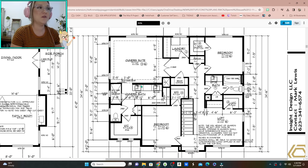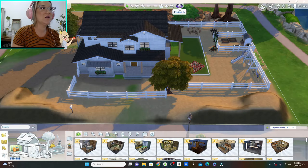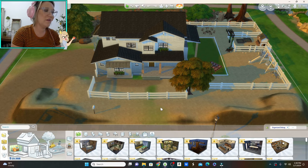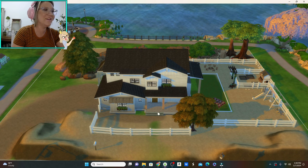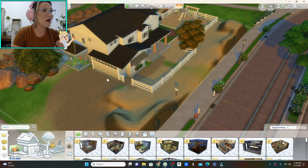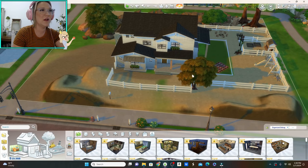Now I want to show you what it looks like in the Sims because I think it's a pretty good representation of what it's actually going to look like. I've tried to set up my lot to sort of look like the lot we bought. We've got our driveway coming in sideways, the garage, and this will be a dog run. This is pretty much what it will look like on the outside.